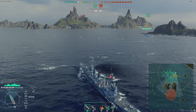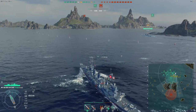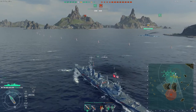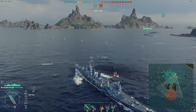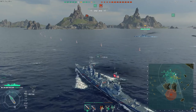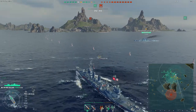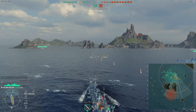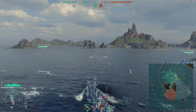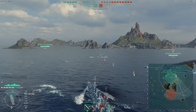We are here with some clan mates and they will be supporting me on the eastern flank today. The difference between the New Orleans and the Pensacola is that it's much more agile. The guns are in a normal setup — two front, one aft. The radar is also pretty useful compared to the Pensacola which did not have radar. This is where we start seeing the meta for heavy cruisers in the American line developing.